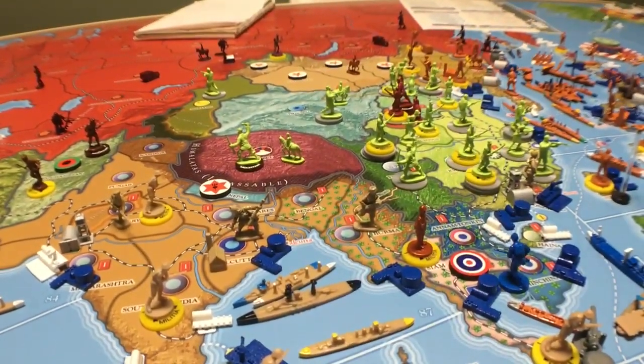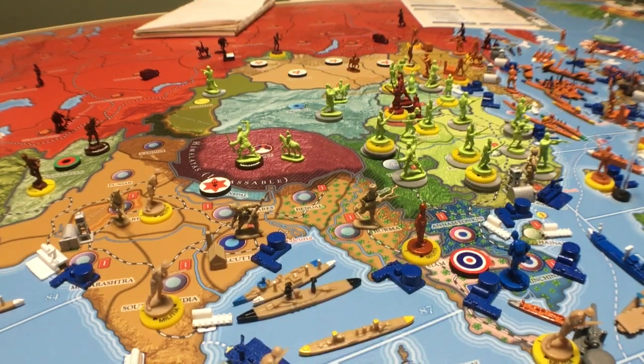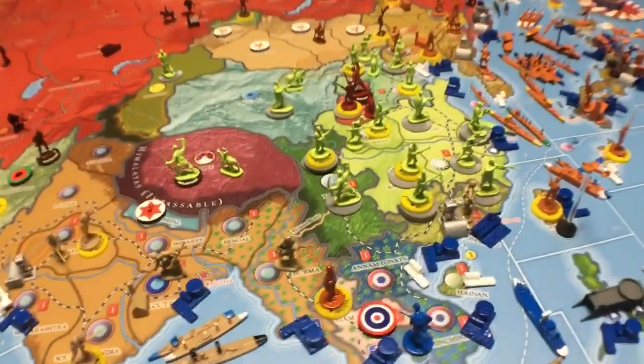Over in China, you kind of get bogged down. There are tons of Chinese units in there, and most of them are in the mountains. They're just soaking up your Japanese units, killing them left, right and center. Your infantry and other units are attacking at less than they should be because they're attacking in the mountains — except for the plains of course. You can get bogged down and mired in there.